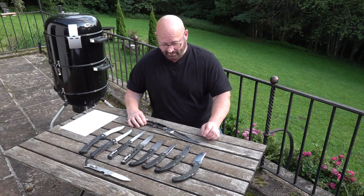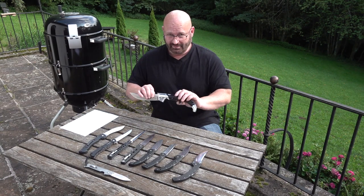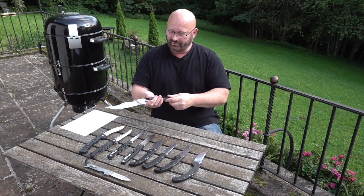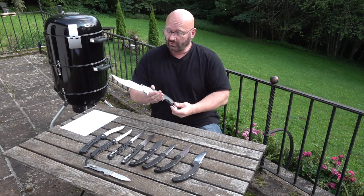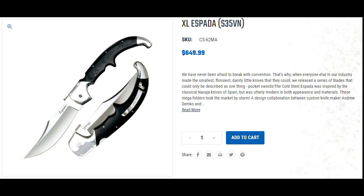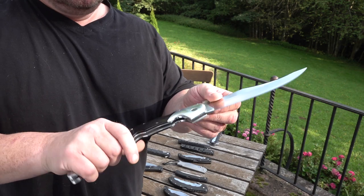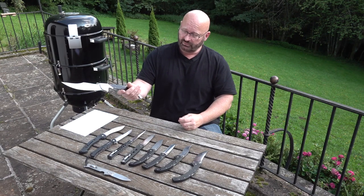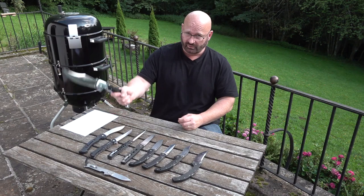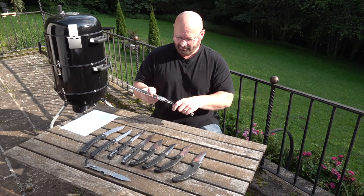This brings us to the last one in the lineup and that is my absolute favorite — the one I like the most. It's the Espada XL. What a folding knife — I love the design. It also comes in the G10 version which is cheaper, but I prefer this one. Look how thick everything is, how shiny. Very strong triad lock of course, and it's even flat enough to fit in your pocket without being a clumsy piece of equipment. The shape of the handle gives you like a pistol-trigger grip so you can really smash things up. I really like it — one of my all-time favorites.